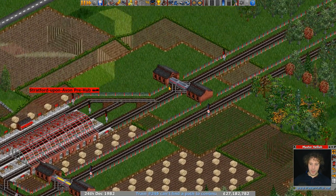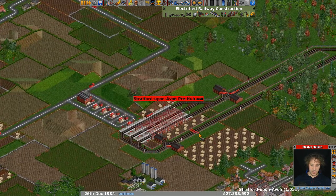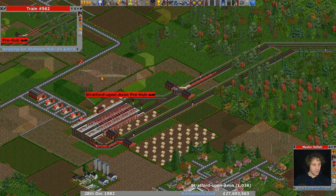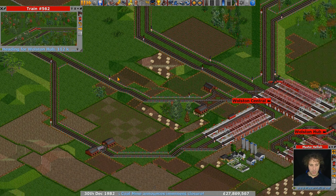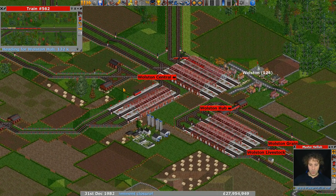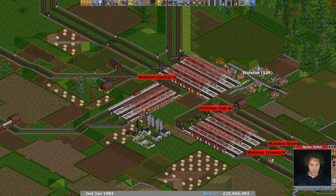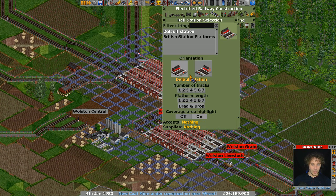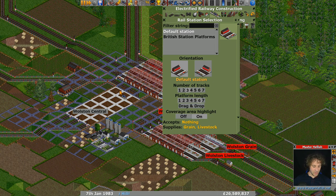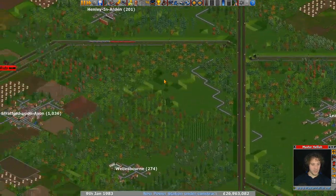We've got trains going backwards and forwards — wait, it's trying to go to Wallston Hub. That's a separate station and I don't think it's supposed to be. Platform length six — let's connect it to the hub. There we go, now these trains won't get lost.